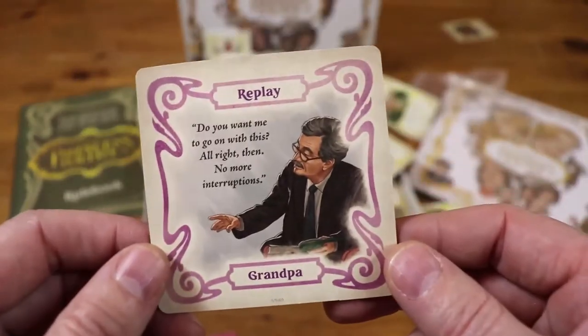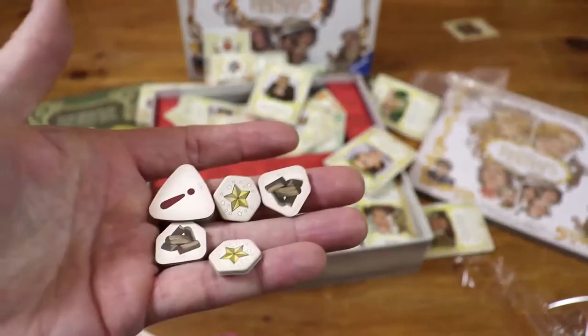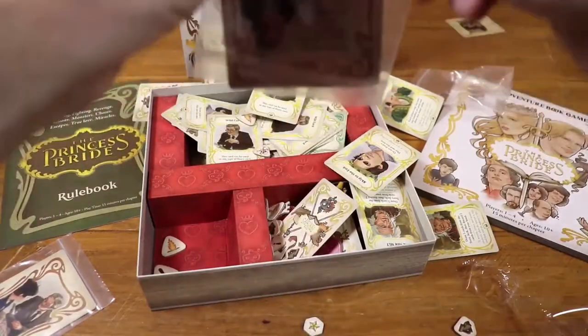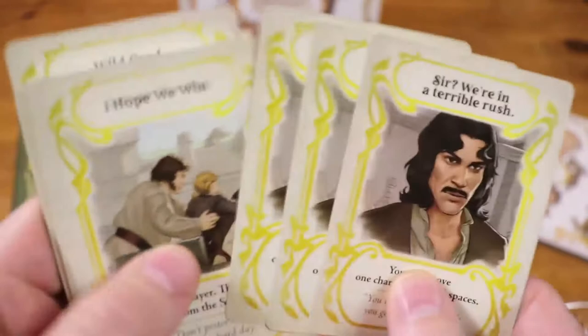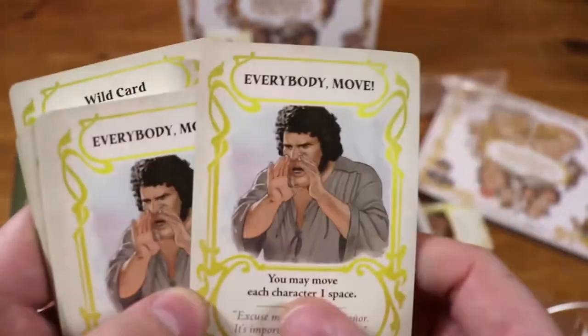Let's reseal that into the baggies — we don't want any air getting in there. The replay card is not what you want in the game; that's a bad sign. These are all the tokens: challenge tokens, lightning tokens, ROUS tokens, flames, birds, wound tokens. Let's check out some of the other cards in the game. We have already seen the reference cards; there are also special cards, story cards, and plot cards.